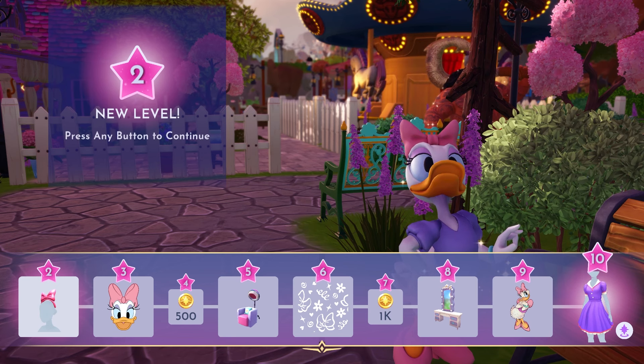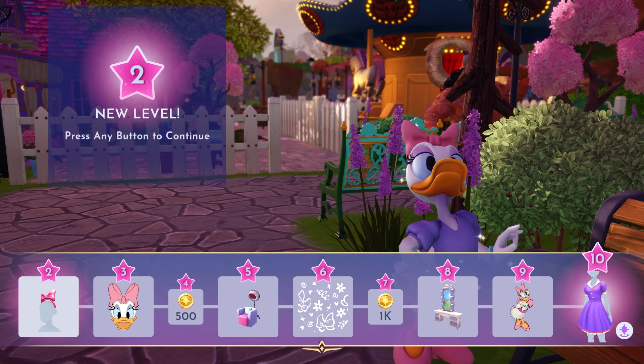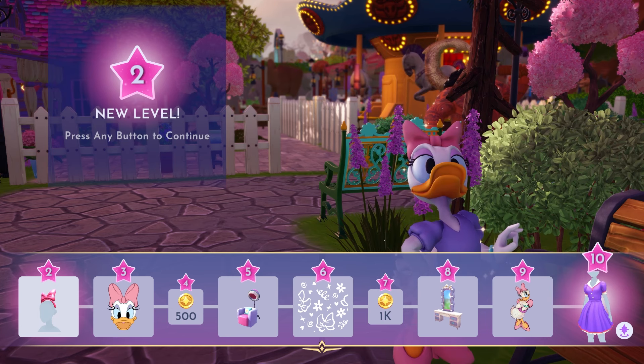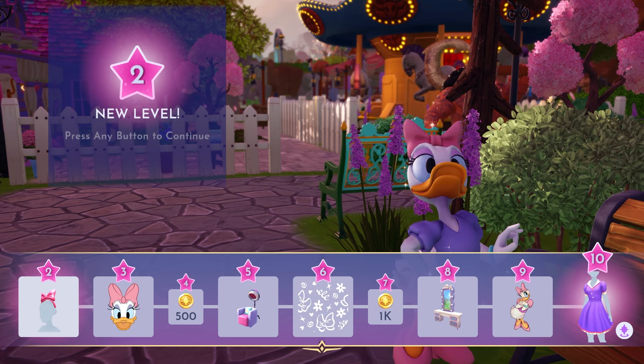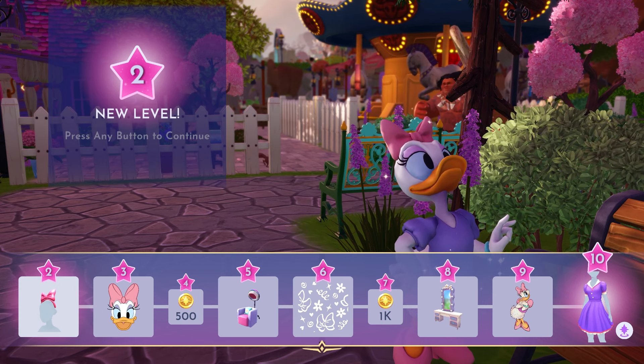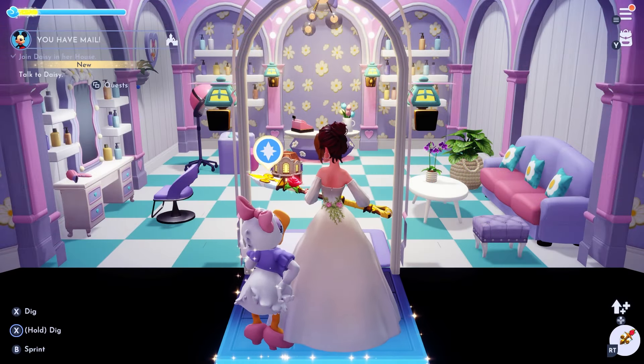Her friendship level rewards are really cool. The first one is the bow — I love that bow. Then we have three motifs, a hair dryer at level five, and at level eight that little beauty salon table. I don't know exactly what to call it, but it is really adorable. I love her little dress too — I cannot wait to get that.